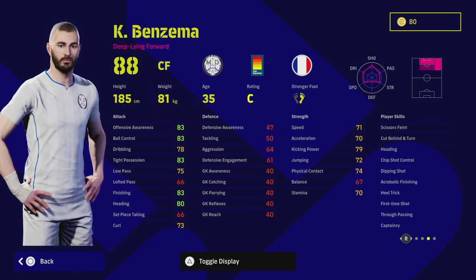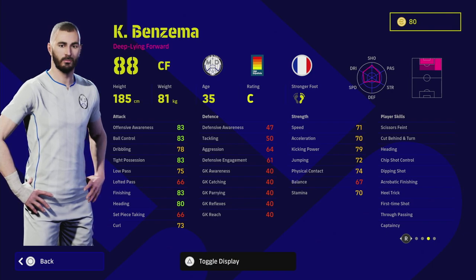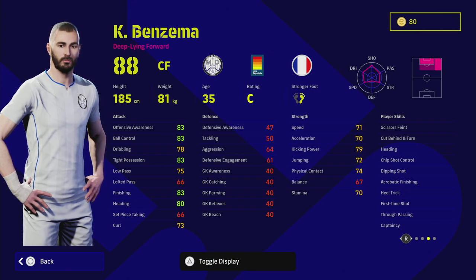Taking a deeper look at his player skills, we can add additional skills to this card. I won't say he's going to be meta because of the lack of pace and certain stat categories, but he is a very interesting striker to have in your squad. I'll show a couple of different training builds, including a 95 version I think is the best. He has first time shot, acrobatic finishing, dipping shot, chip shot control, and heading.